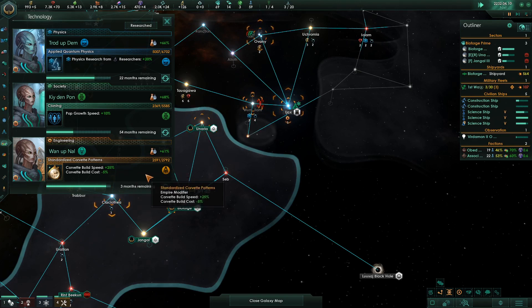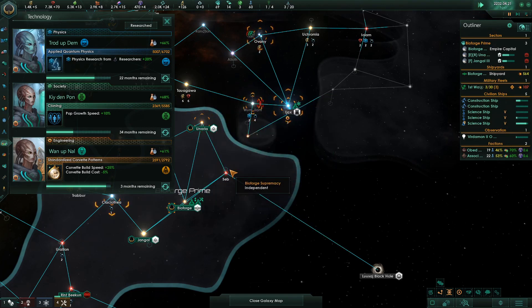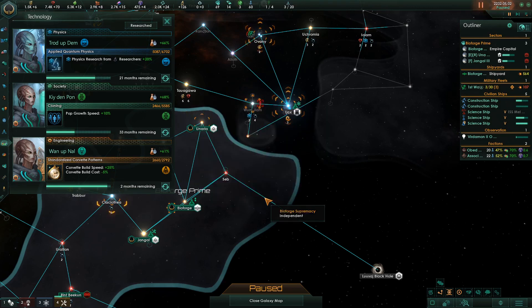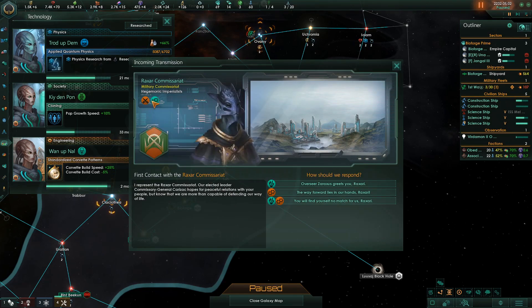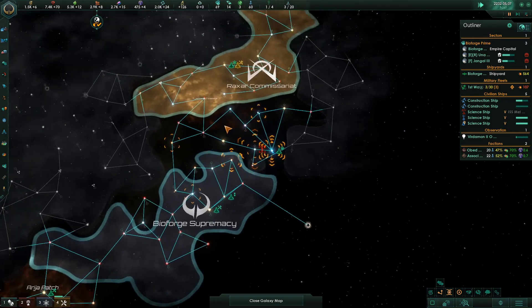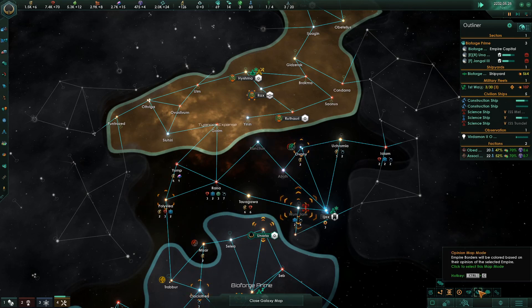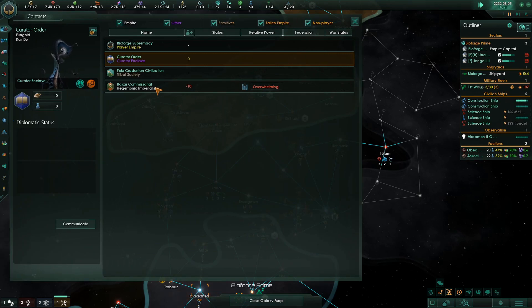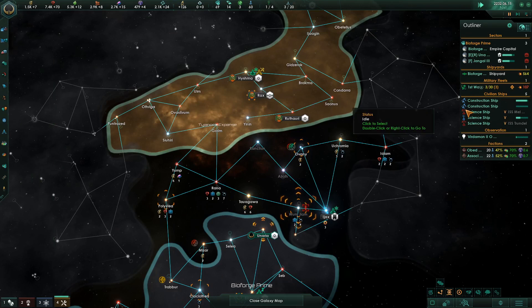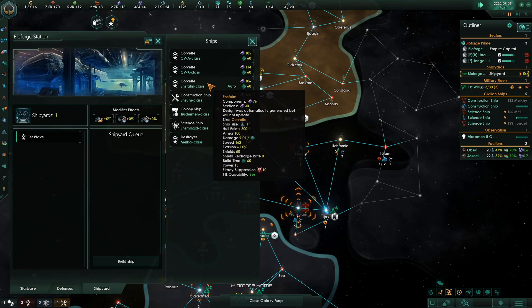What about our research? Pop growth speed. Society and energy credits — great. Society research. Communications established from the Raksar Commissariat — first contact. They are fanatic militarist and materialist. We want peaceful relations. That changes everything; they're up there, which means we need to hurry. Let's see what their opinion is of us — it's lukewarm, minus 10. They have overwhelming fleet power compared to us because we haven't been building anything; we have 2.7. So we should probably crank out some ships.